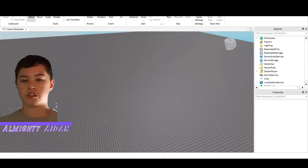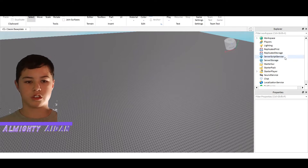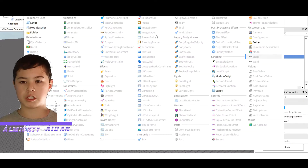It's on Explorer. If you guys don't know how to go to Explorer, go to View, then go to Explorer up around the side — it's at the top. Anyway, once you go to Script Service, press on the Add button, the plus button.